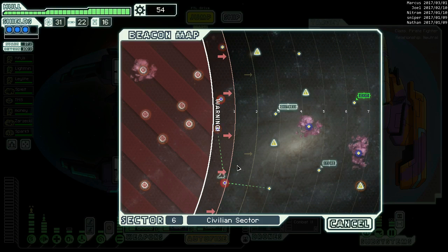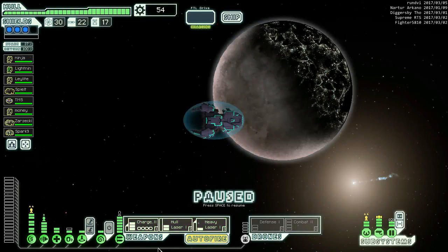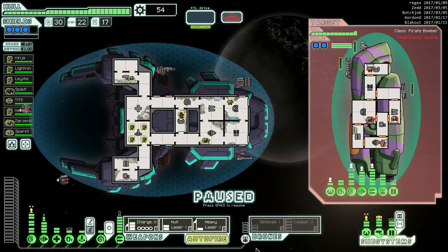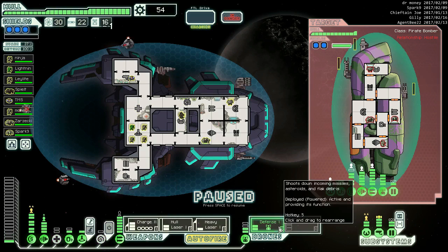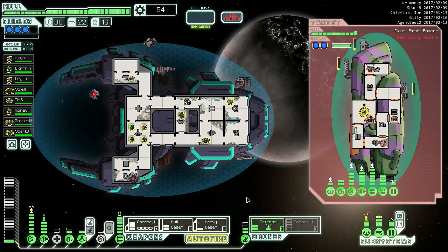Moving right along - aid the civilians. That sucks... actually no, it doesn't suck because we can actually take out their ship now. Definitely need the defense drone. We can take all that down - bring up the defense drone and just aim all the guns at that. Then we'll chill out here for a second.